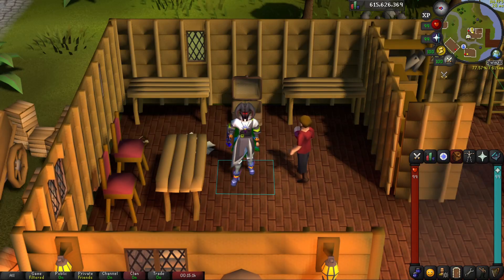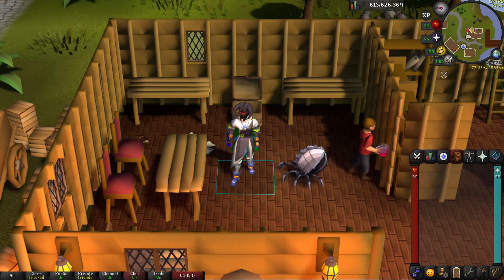Recently I made a group iron with some friends. I decided to rush 83 hunter to get some early glories for the team, and while using dark lord to catch imps on the group iron, I decided to catch any lucky imps on my main. Well, it turns out I've got 25 of them stacked now.